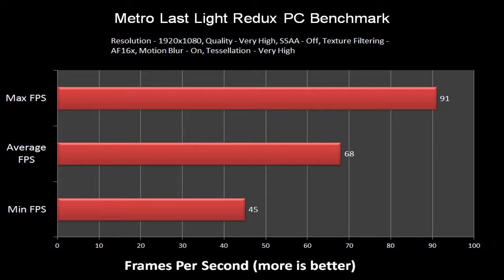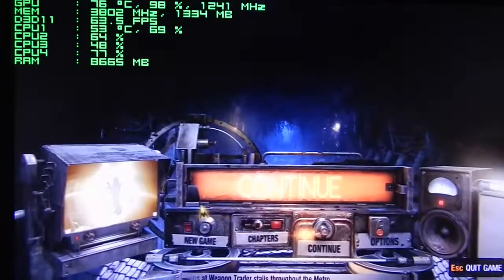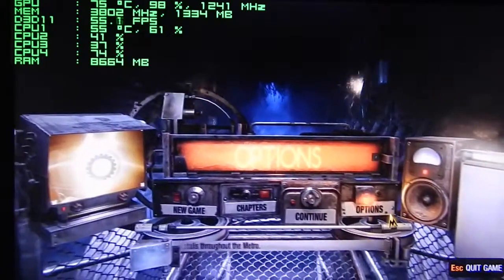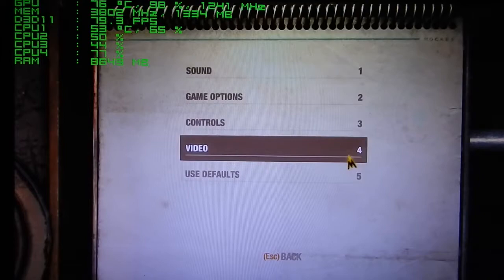So that's the end of that benchmark. Now let's benchmark with the settings that I want to use. As you saw, the frame rate was very varied — anywhere between 80 frames per second dropping down to 50 frames per second.